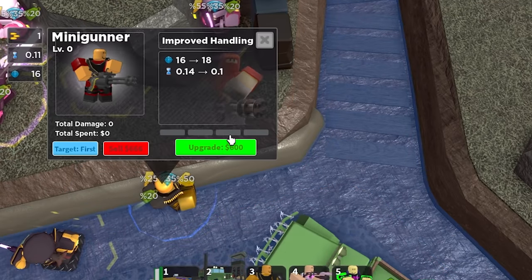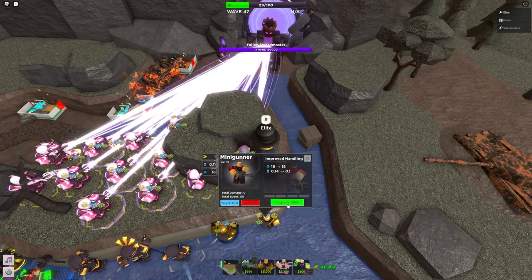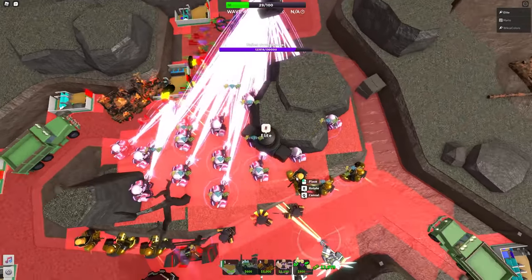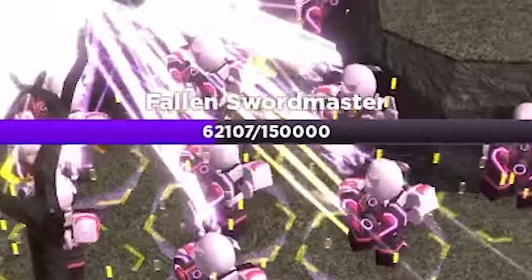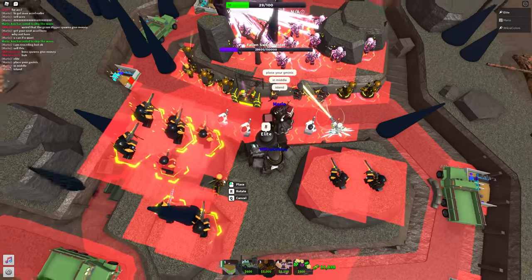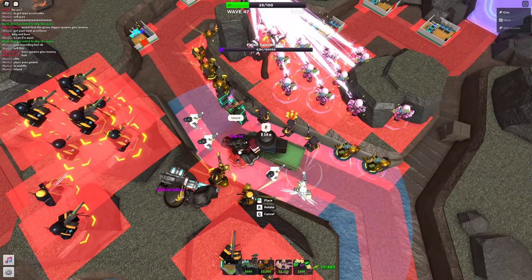I completely forgot I had military bases at the back which were unupgraded. The fallen sword master came out, but because we had about 16 accelerators at the front ready to lock on to him, he got roasted to death by their lasers. In a last stand, he created a bunch of cones around the map stunning our towers — but by the time the next wave started, all towers would already be unstunned.